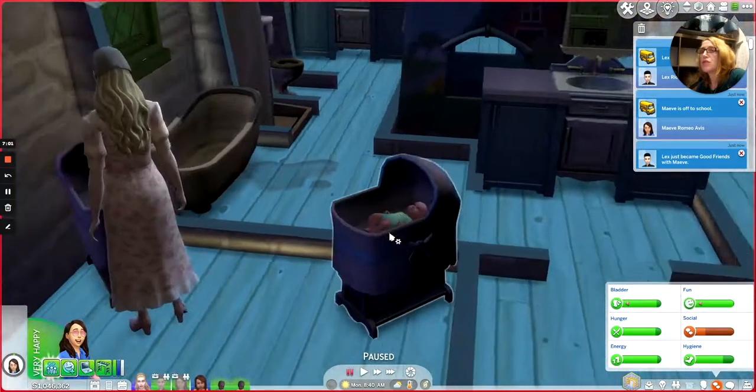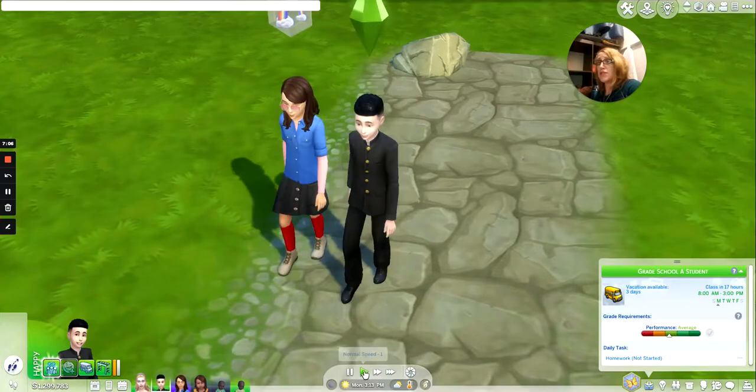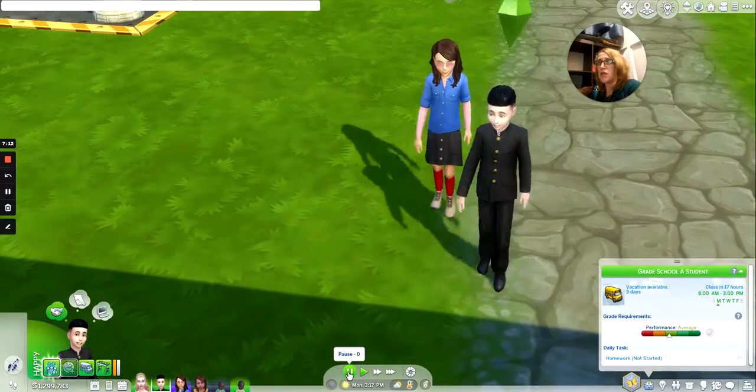Glenn and Maeve are on their way to school — study hard, make good choices! The babies are so cute, possible little merfolk. Lex is home and he's an A student so he's ready to grow up, but Maeve got a B — that's fine, it was her first day at school.